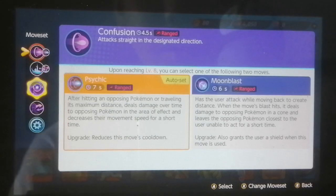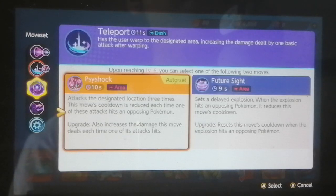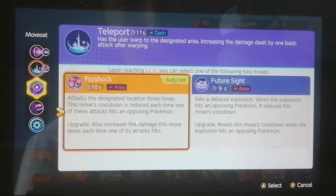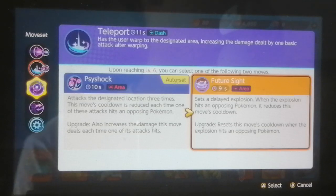After that you have an option of either Psy Shock or Future Sight. I haven't tried Future Sight yet, but Psy Shock - I'm telling you guys - is insane. It attacks the designated location 3 times, and the move's cooldown is reduced each time one of these attacks hit. So if you really aim well with Psy Shock, this is gonna be insanely busted. The upgrade increases the damage this move deals each time one of the attacks hit.